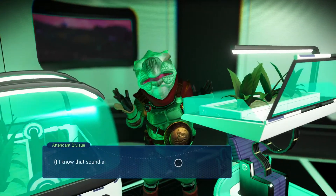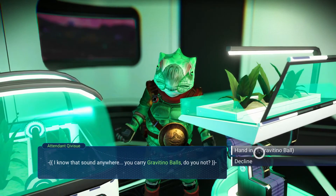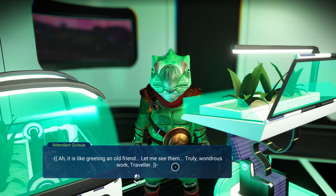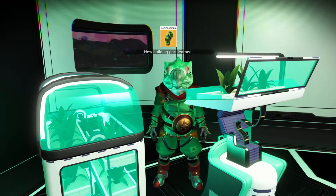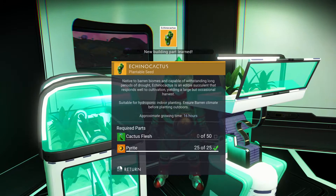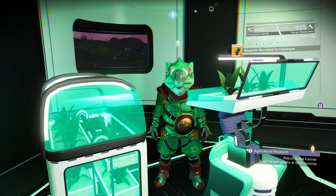We'll just talk to the farmer. I know that sound anywhere — do you carry gravitino balls? Yes, hand in one gravitino ball. 'Ah, it's like greeting an old friend. Let me see them — truly wondrous work, traveller.' So we've now got to plant an ectro cactus with 50 cactus flesh. I think I've got some cactus flesh actually.